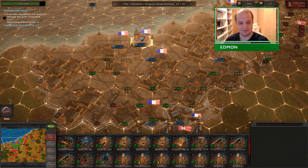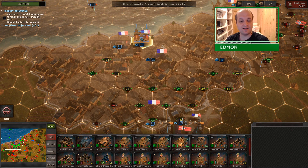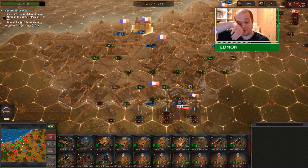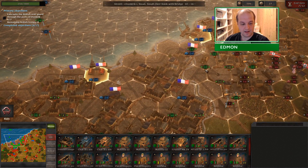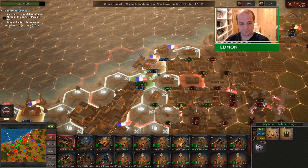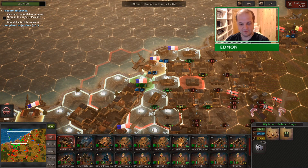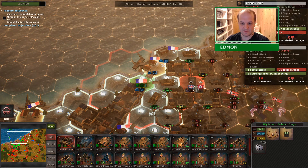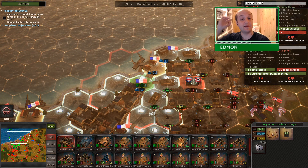Now I should probably come back here and farm EXP on the last turn. The only thing is, it actually doesn't make any sense to bother farming EXP on the last turn, and I will explain why. So my strategy was to get my Damler Dingo to level 2 so I could buy the upgrade that automatically makes all units level 1.